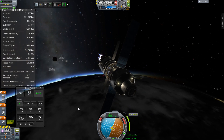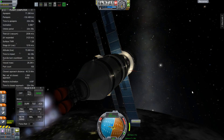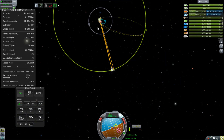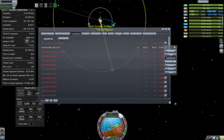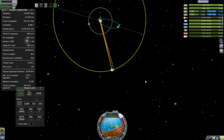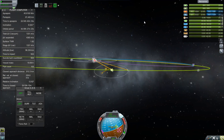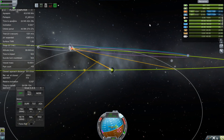Greetings, Kerbinauts. This is Kerbal Space Program. I'm Bob Fitch, and this is episode number 24 of the Gateway Project. It occurred to me that in a previous episode, I had sent a hydrocargo carrier to Minmus — I recorded it and did it, but I never showed it. So we're showing it now.